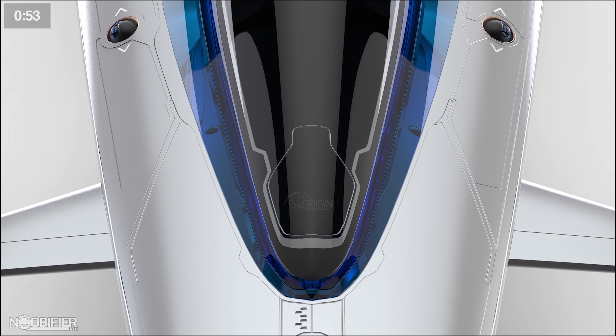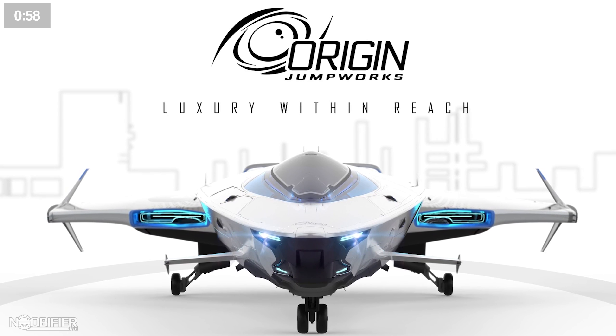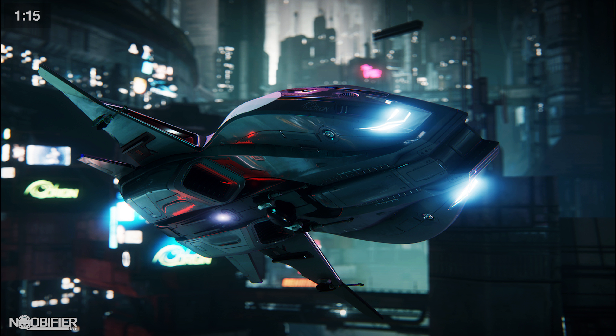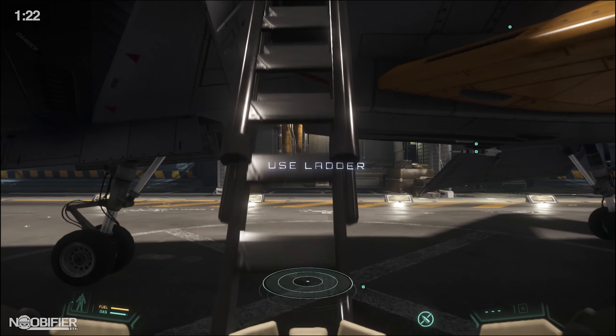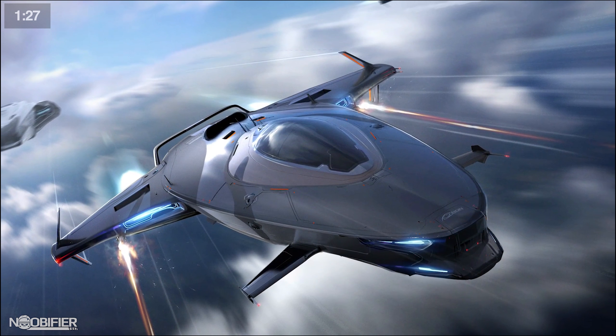We're going to get more information about fuel scooping in the future. Being an Origin ship, the 100 is said to have a very unobstructed view. Each hull is unique — the 100, 125A, and 135C each have unique features to make them true variants; they're not modular. There was never a plan to release a racing variant of the 100 series. The 100 will fit in exactly the same places as the 85X. The 100 series side door idea carries over from the old 300i design. Its wings are fixed in place and it'll handle somewhere between the Aurora and the Mustang series.